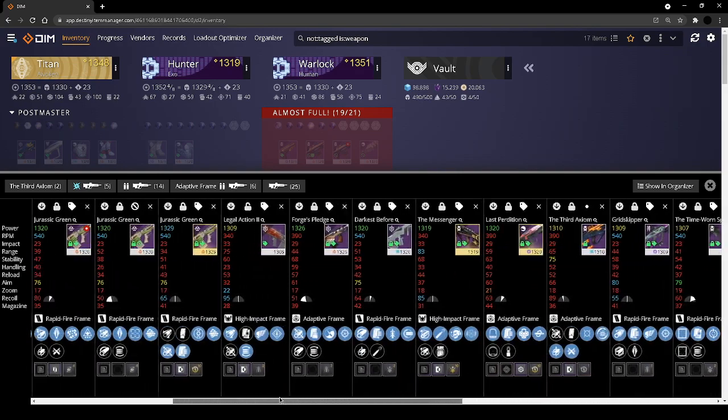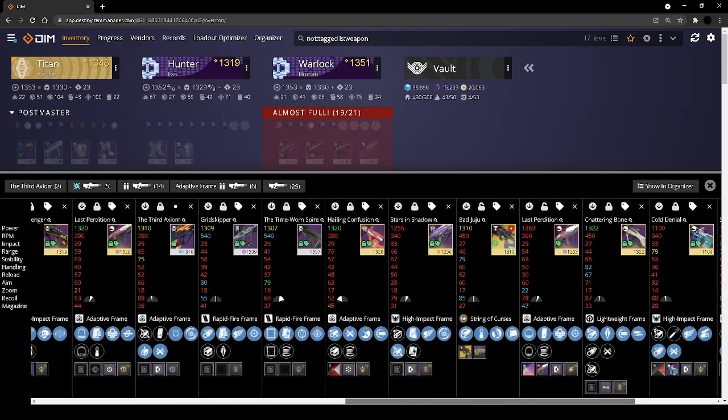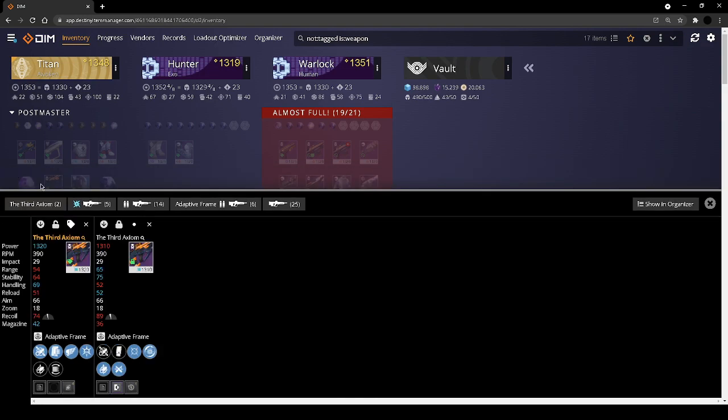We should have a John Henry in here — there it is. We don't necessarily need disruption break on this one, so we're going to get rid of that. The John Henry is better — it's an arc pulse that has disruption break, firefly, and armor piercing rounds. I'm going to value that more than ricochet, because I'm not trying to use disruption break with ricochet in that way.